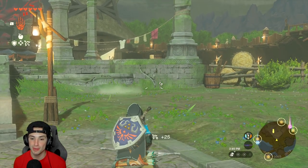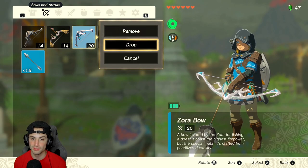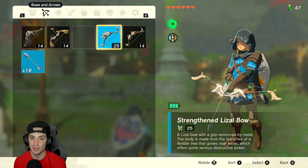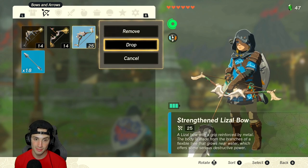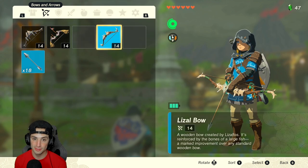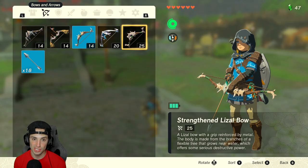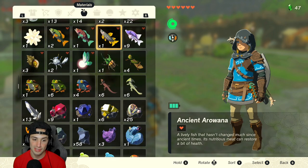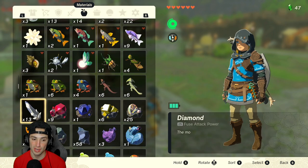Let me do it one more time. Pull the arrow back, attach the diamond, hit B, hit plus, drop this bow, equip the new bow, hit plus-plus — make sure your duplicated item is on that arrow, which it is. Drop the bow, equip the new one, hit B, turn around, pick up the bows. I should have 14 — it looks like it may have missed that one, that's a little weird, but we'll do it one more time.